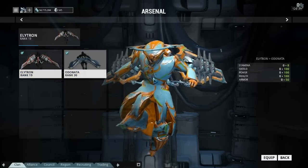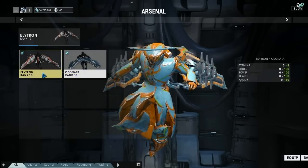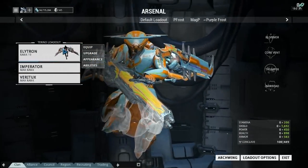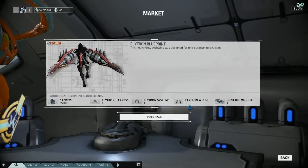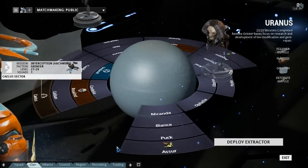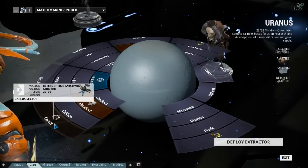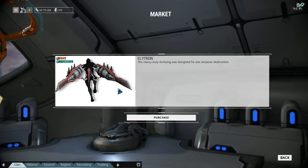Comparing the two stat-wise, it's exactly the same, but according to the wiki it's not. So if you want, you're going to start with this one anyway - it's the first one you get. But if you want this one, you can get the blueprint. You'll have to get the harness, systems, and wings, which are dropped from the mission on Uranus at round four and increments of four afterwards. Otherwise it's 275 platinum to buy it.